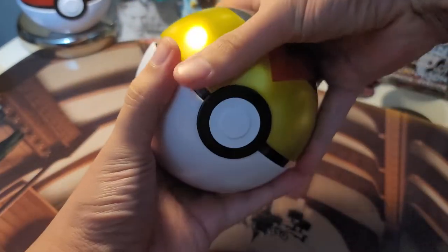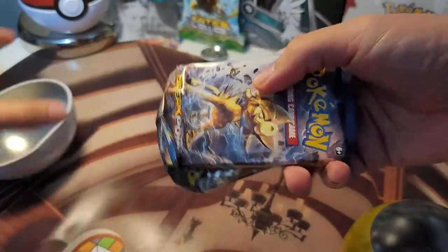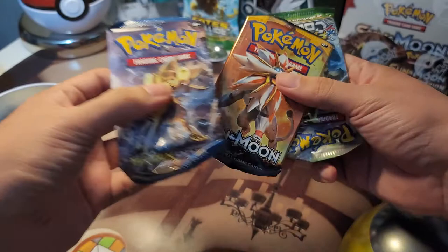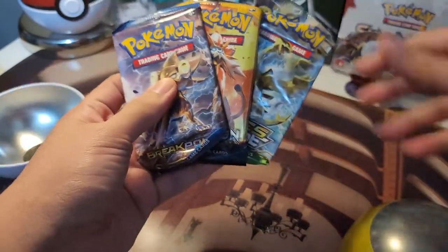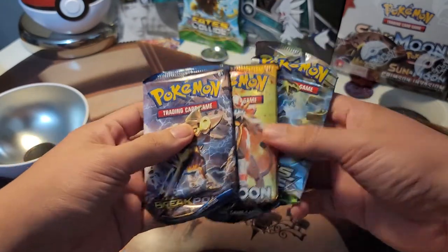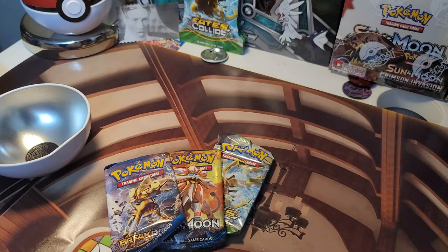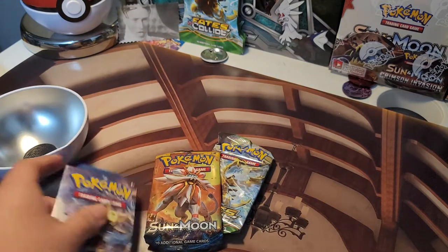The Level Ball is going to come with three packs: one is Breakpoint, one is Sun and Moon, and one is Fates Collide. They're the exact same ones as from the Pokeball, so that's cool.